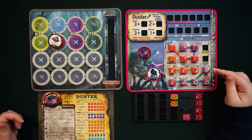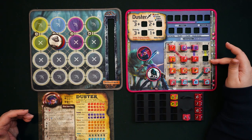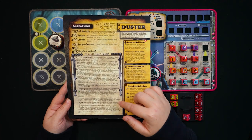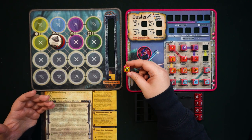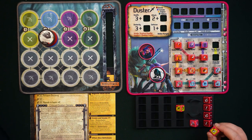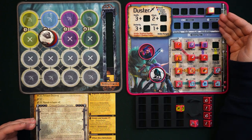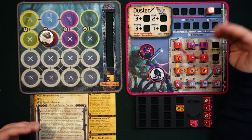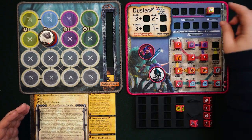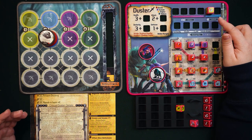Now we'll talk about Duster's two consumables: Scrag Roots and Blade Dip. When you acquire Scrag Roots you roll it, place it in your locked slot, and use it as a counter — it can hold a value of one, two, or three. Every time a negative effect die would be placed on Duster — a stun, poison, or anything that impacts her in battle — she avoids that effect and reduces the Scrag Roots counter by one. It exhausts when empty, acting as a countdown of negative-effect immunity.